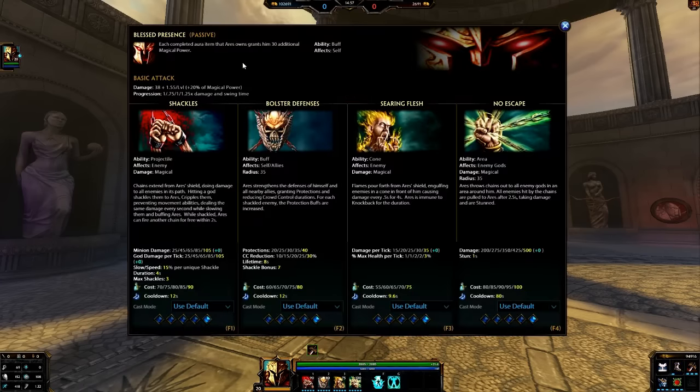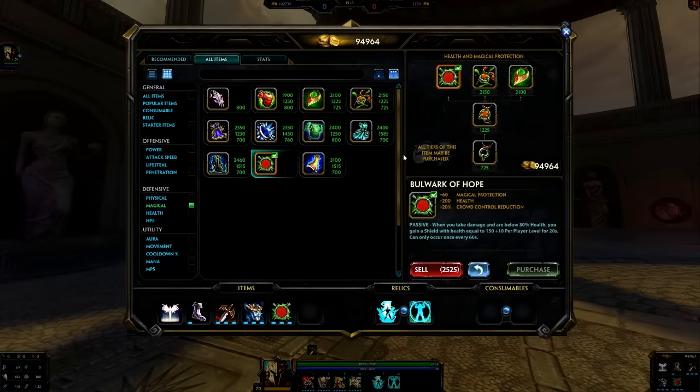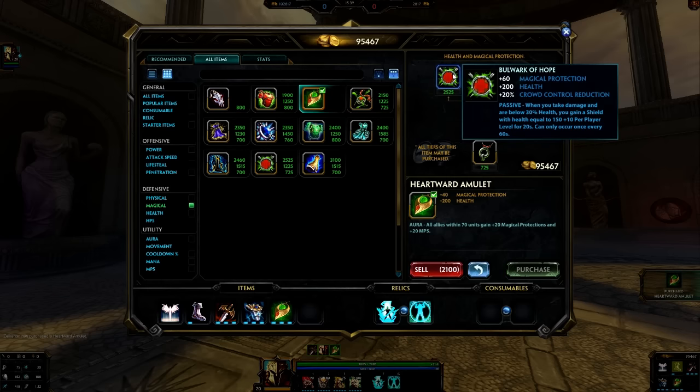His passive means aura items grant Ares an additional 30 magical power, which is nice — not needed to tank and be a support, but it's nice for additional damage, and as many of us know Ares does a lot of damage. What's good about Borg of Hope is the passive — the health shield is great and can save you a lot. It provides 60 magical protection and 200 health. You can also get those stats with Heartward Amulet and get the additional 30 magical power from the aura passive. Do you want to be more supportive without the shield and get that 30 additional power? Go Heartward Amulet. If you want to be more selfish and survive longer with the passive on Borg of Hope, go into that.